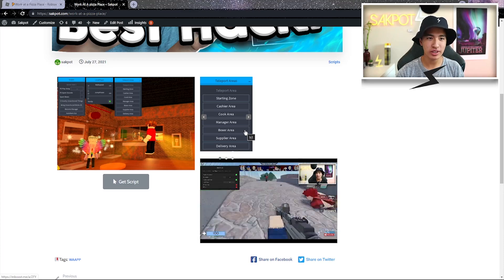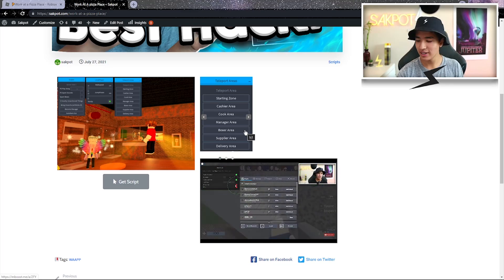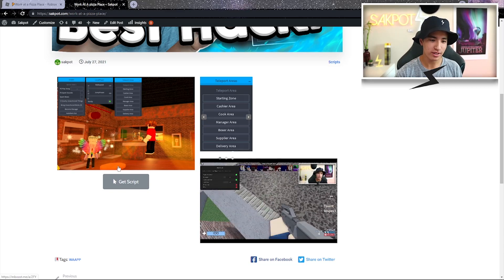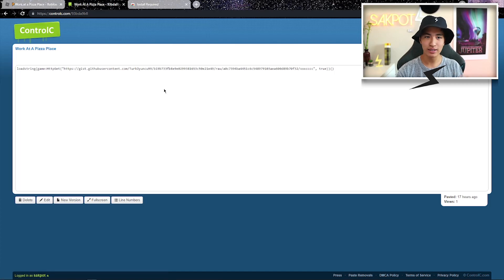Alright guys, so enter the script link in the description. You should see this page, and what you're going to want to click on is the Get Script button. Click on it and then go back to my website and click on it again. It should bring you to mBoost where you just need to subscribe, and then it'll bring you to the Pastebin where you can copy the script.